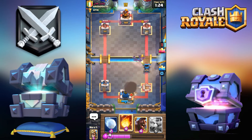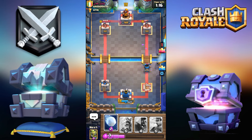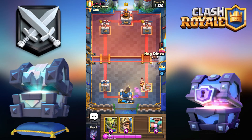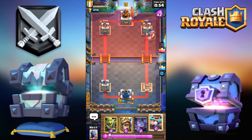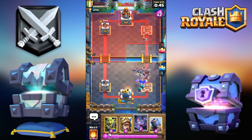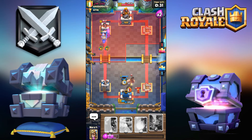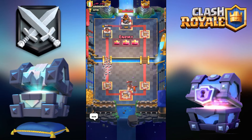If he goes for Skeleton Army I'm just going to Snowball; if he goes for Minion Horde I'm going to Fireball. I probably should have gone for the Snowball, but I wanted to get more damage. I'm going to Snowball to push it close to the tower. I'm going to go for the Hog — he has my King Tower at really low HP, so I only have to defend my King. We will be able to take one tower down. He goes for Minion Horde — I'm fine, I'll use Bats to counter that. The Valkyrie is on the tower — good game. Lumberjack, Hog, Balloon — absolute piece of work.